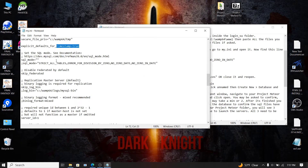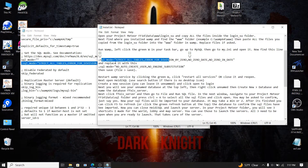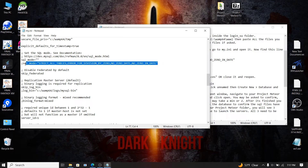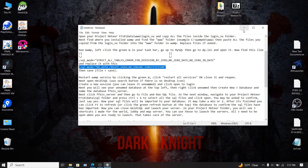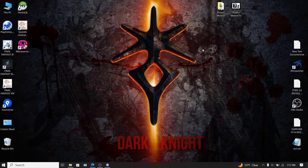Instead of copying the long SQL mode line, scroll down just underneath it and copy the short one. Go back to your my.ini, highlight that whole line, and paste the short one in. Make sure you preserve the formatting with the colon and backslash. Then press File and Save, close the my.ini. You can minimize the install text — we'll use it again.